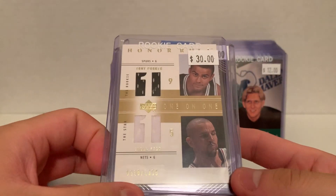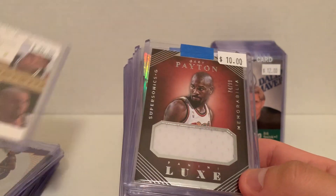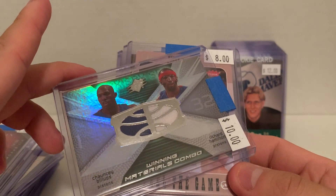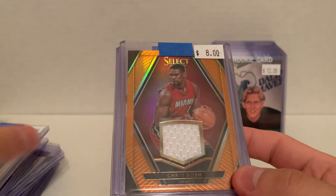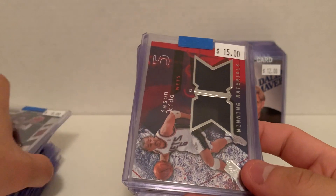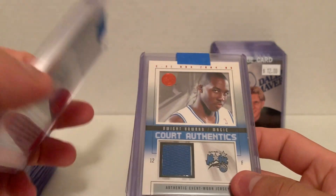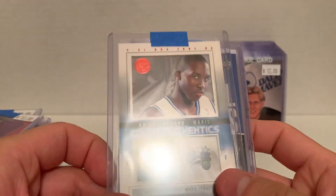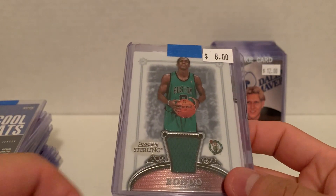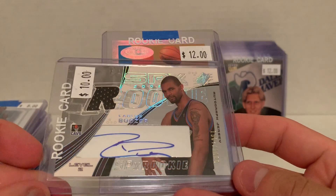Got some jersey cards coming up here. This is a Tony Parker rookie from Upper Deck Honor Roll with a jersey, numbered to 2000. The Glove — just a basic memorabilia card. Got Chauncey Billups and Rip Hamilton dual from SPX, Vince Carter from Select numbered to 60, Ray Allen two-window jersey from SPX, CP3 from Select numbered to 60, Dwight Howard Court Authentics from his rookie year, RJ Upper Deck, Rondo Bowman Sterling jersey rookie card, and a Boozer from SPX — this is a rookie auto with a jersey.